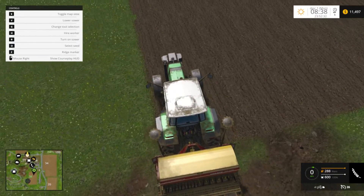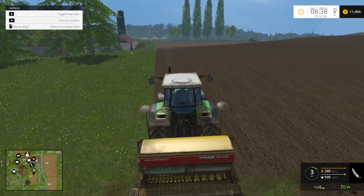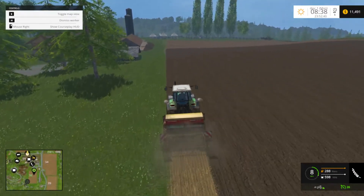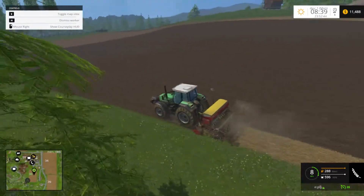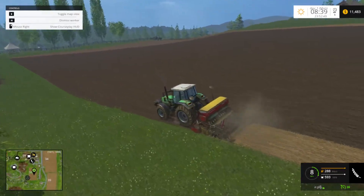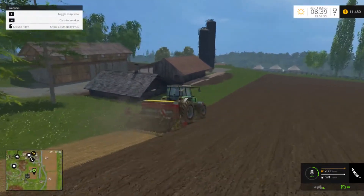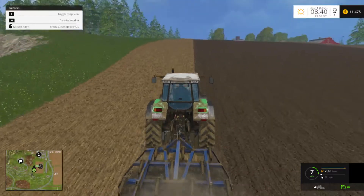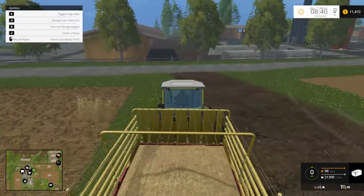I also like that you don't have to perfectly align the tractor on the field — the hired worker will make a straight row kind of on his own. That's nice. He's going to go and do his thing. Still working. Let's go unload the straw. Let's start by making sure our straw sell point is still in the same place. I think it is — that looks like it over there.